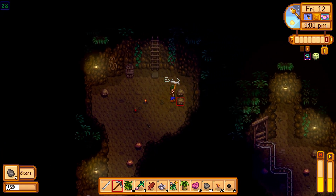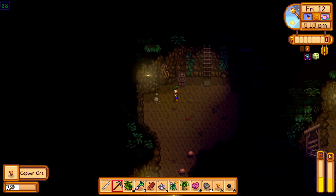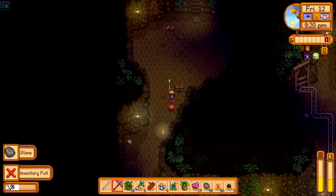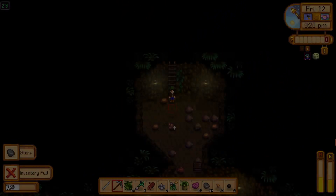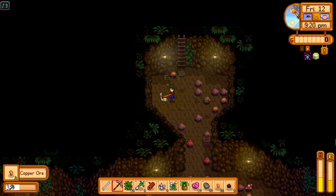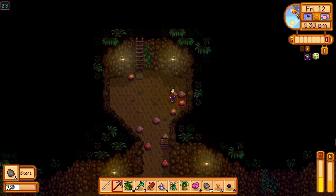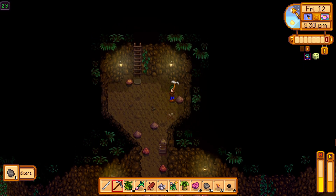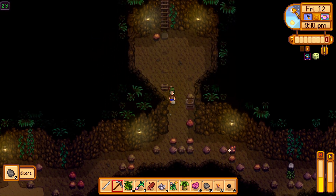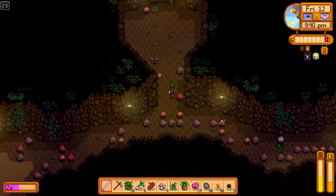One thing I know is that we will be able to move the farmhouse and the pet bowl via Robin's shop. That will definitely lead to some very creative people putting the farmhouse in a new spot and then using where the farmhouse used to be for like a chest area, a shed, or something like that.